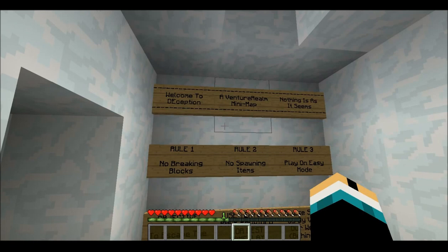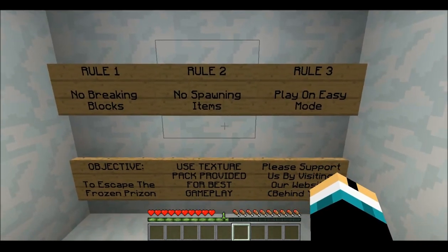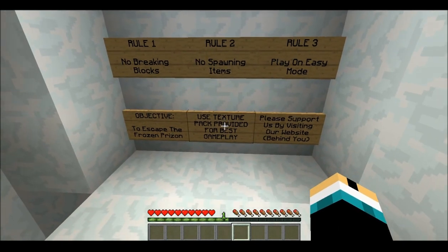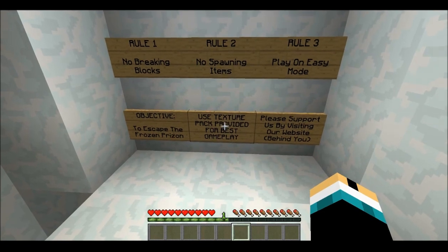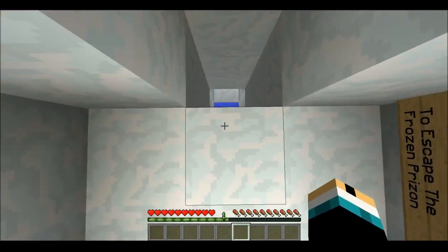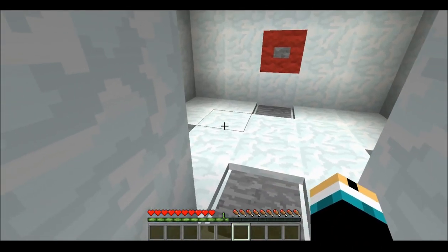Okay, welcome to Deception, an adventure realm minimap. Nothing is as it seems. Rule one: no breaking blocks, no spawning items. Play on easy mode. I think I'm on easy — yeah, okay, I'm good. Objective: to escape the frozen prison. Use texture pack provided for best gameplay. Please support us by visiting our website, so you guys check that out. They're the creators of this. I'm not going to get the texture pack because I've already started.